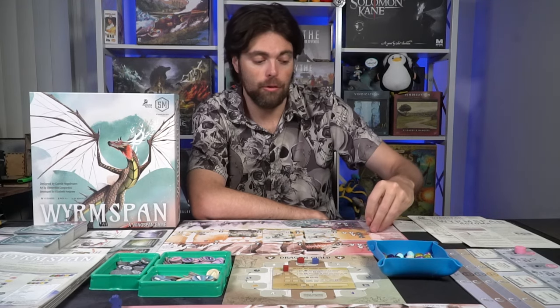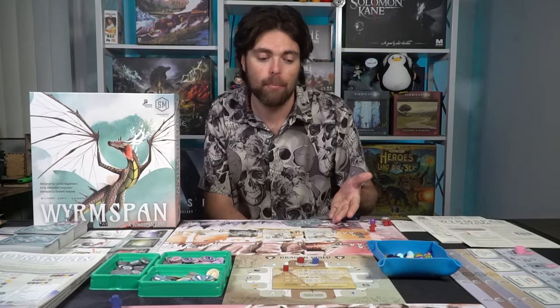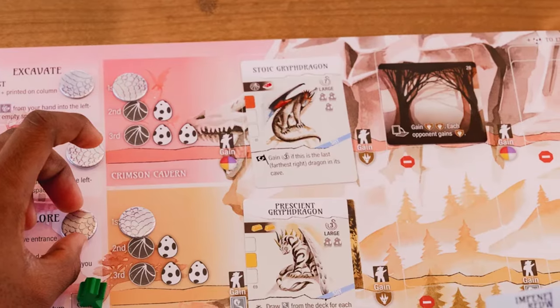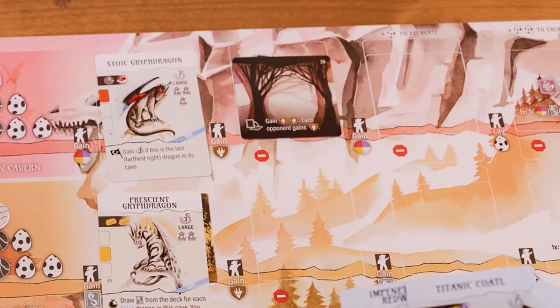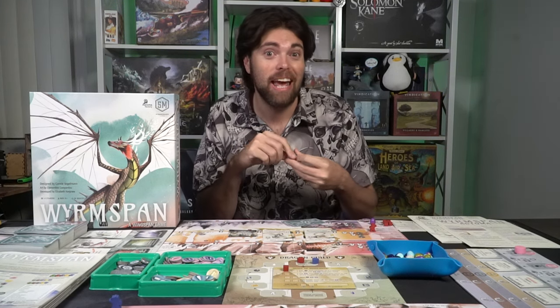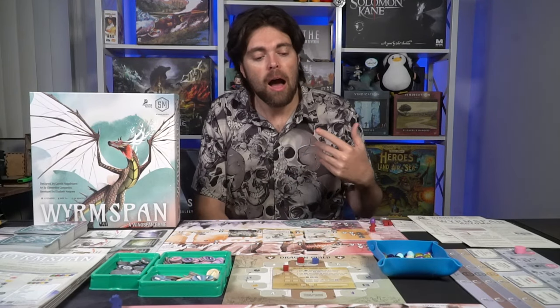Those are the three actions: excavating to place down caves, enticing dragons to join your caves, and exploring the three different areas on the game board. Each area focuses on unique resources, so depending on what you need will determine where you place your explorer. After choosing one of these three actions your turn ends. If you choose to pass, you do nothing — but passing ends the round for you and you save your dragon scale markers for the next round, as they carry over.